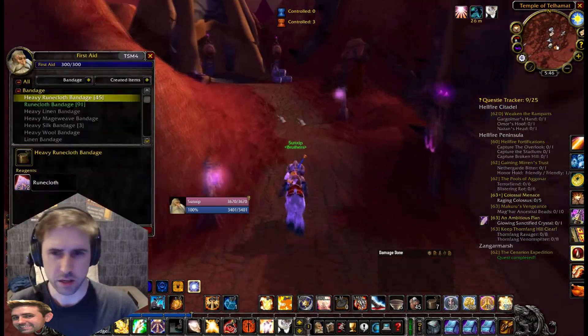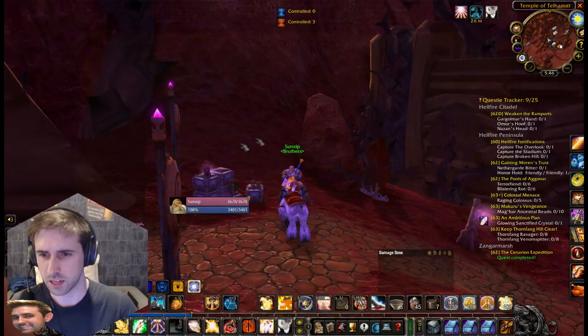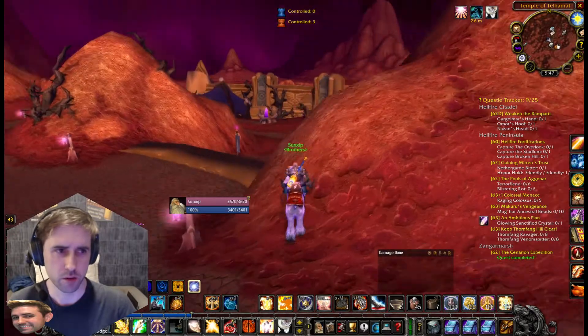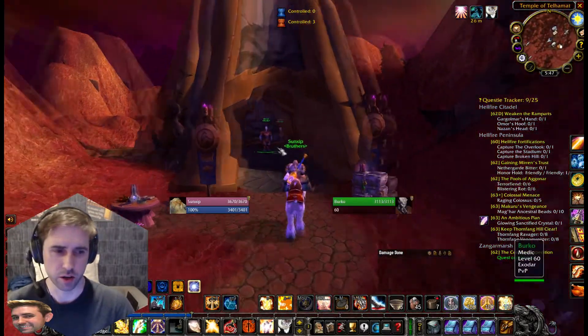In order to do that you need to have level 300 First Aid. If you're on the Alliance side, you're going to come to the Temple of Tel Hamat, then head over to the west side of the Temple and run in here to find Berko.